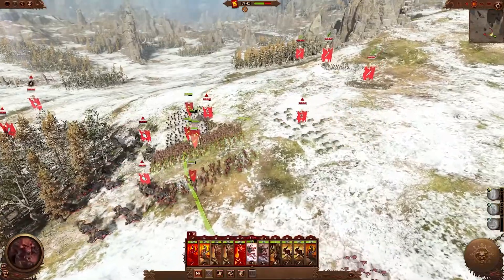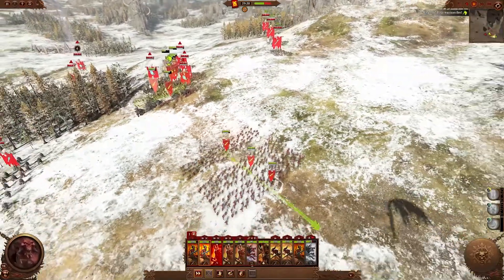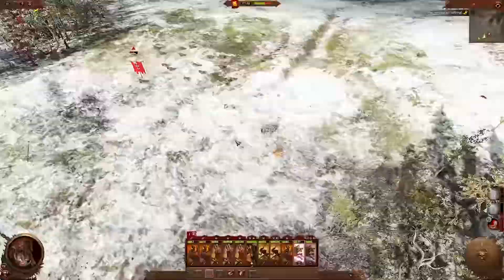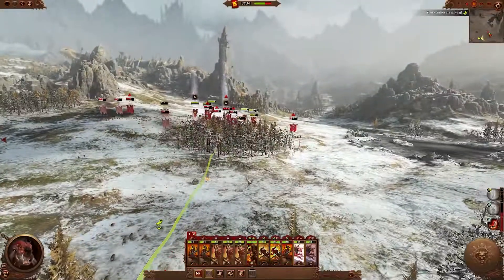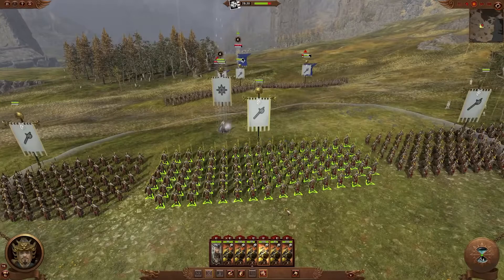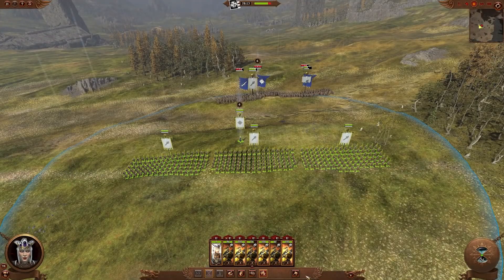It's important to know what all your units are doing, and in the heat of a tense battle it's easy to forget or overlook units. We have now added an idle unit hotkey that can quickly locate any unit not in combat or following a movement order. By default, pressing backslash will cycle through every unit that is not engaged in battle, and control backslash will select all units not engaged.